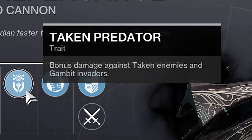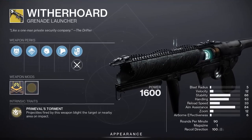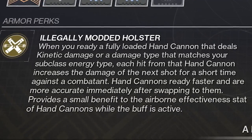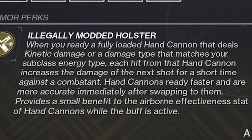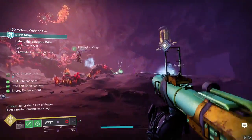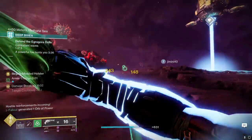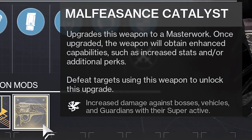Malfeasance also deals extra damage to enemies affected by Witherhoard, which isn't mentioned on the gun itself but is a neat little tidbit. Now bring on the Lucky Pants. Readying our kinetic hand cannon makes it so that each landed hit will bump up the damage of our next shot for a short time. You also get better accuracy and extra aerial effectiveness. With the Lucky Pants, Malfeasance does significantly more damage, and even more so thanks to its newly added exotic catalyst which gives you Vorpal Weapon.